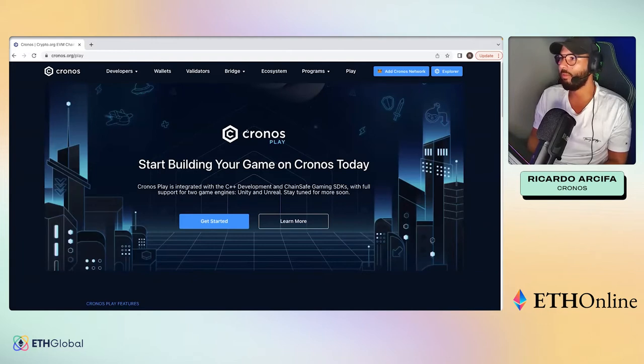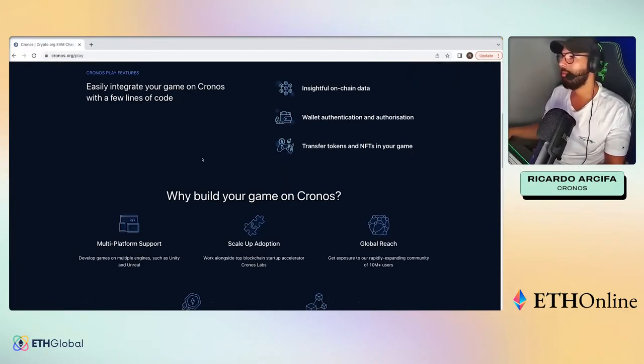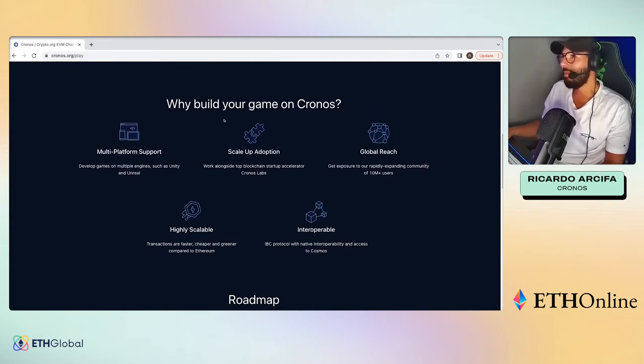At its core, from a Unity perspective, we've used the ChainSafe Gaming SDK, and we've also been integrating with C++ libraries for Unreal. The Chronos Play features give the opportunity to get insightful on-chain data such as metadata from NFTs and ERC-721 tokens, as well as other types of data you might want to fetch into your games. It also provides opportunities in wallet authentication and authorization — a very trending topic — and enables transferring tokens and NFT data within games.